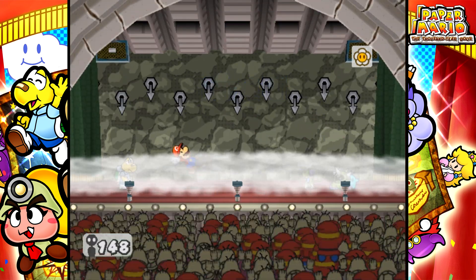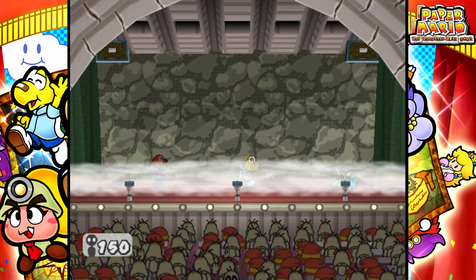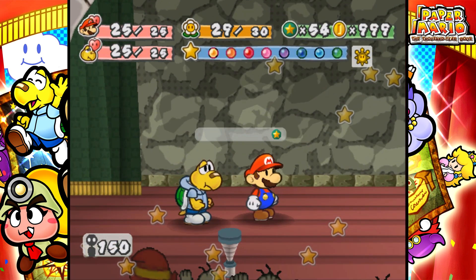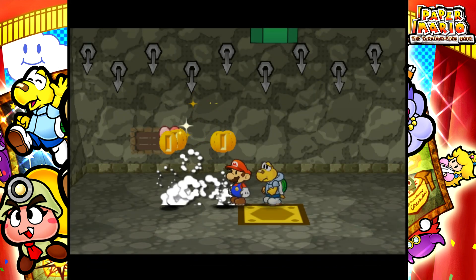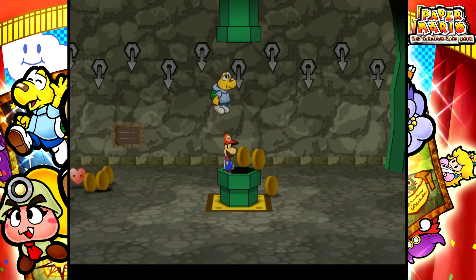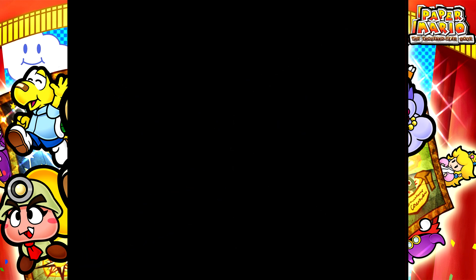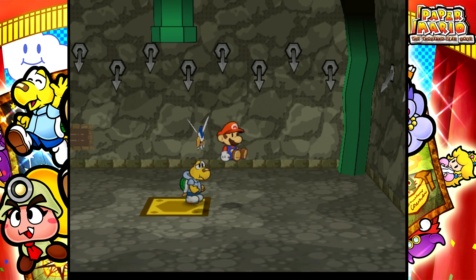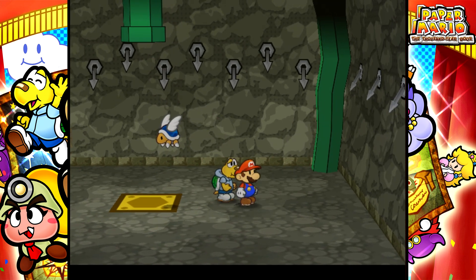These were the guys we saw in Chapter 4 — the Hyperclefs. Aside from these guys, we will also see on floors 431 through 439: Dark Koopas, which are new; Pair of Buzzies and Buzzy Beetles, which were also in Chapter 4; Shady Koopas, which are also new; and the Flower Fuzzies, which we saw at the beginning of Chapter 5.